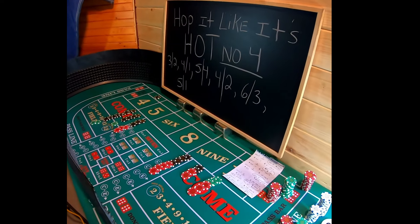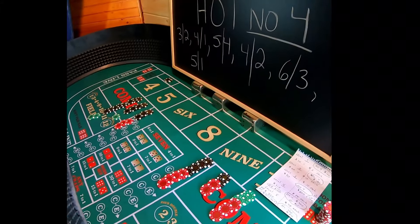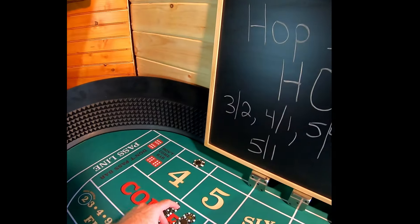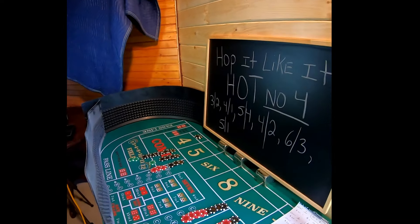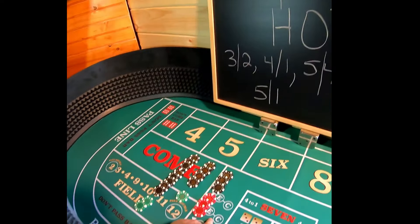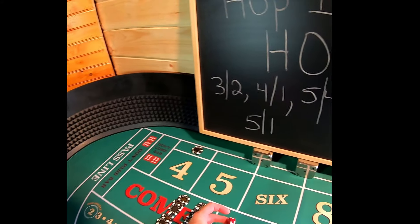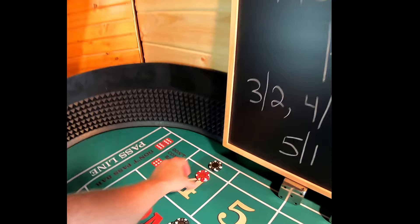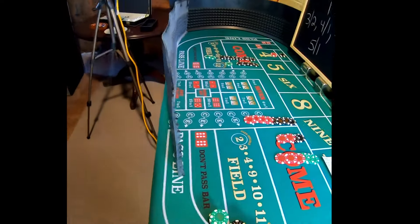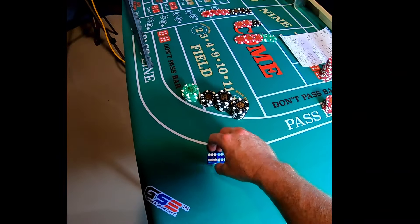Now we're going to level three, which is a $90 bet — $15 on each number. Level three goes to a $300 no four and a $15 three-one hop. We're here now, guys — we're on level three, so now this bet kicks in. We've already got it prepaid, and we have a three-one hop on that. If you get 15 times $15, it's going to cover that. It has nothing to do with our bets over here on our hops — those are for the six numbers.